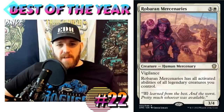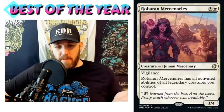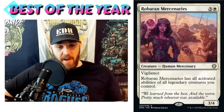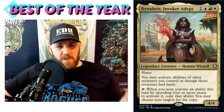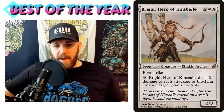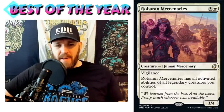Coming in at number 22: Rowan Mercenaries. Three and a white human mercenary, 3/4 with vigilance — Rowan Mercenaries has all activated abilities of all legendary creatures you control. It flew under the radar for a lot of people, but it's doing something we've never seen before. If your commander is white and has an activated ability you want to copy, Rowan Mercenaries will have that same ability. It won't go in a million decks, but it's a very significant effect and a great addition for underwhelming white commander decks.